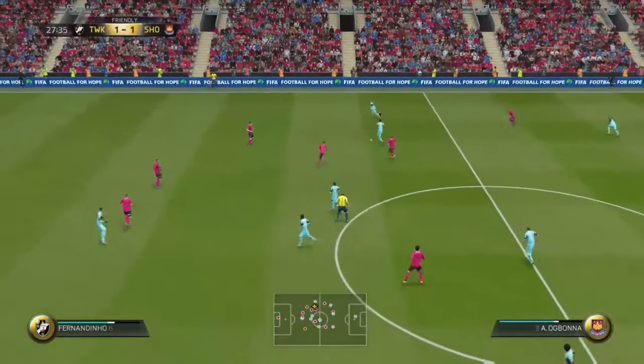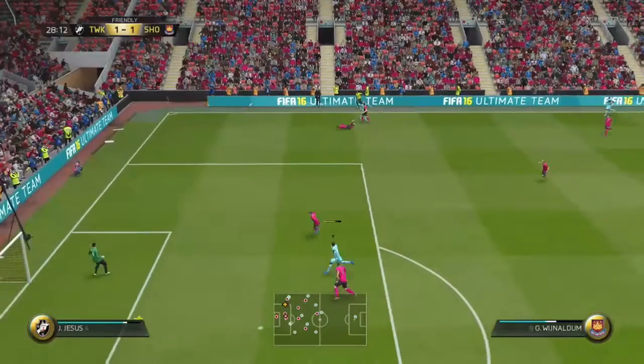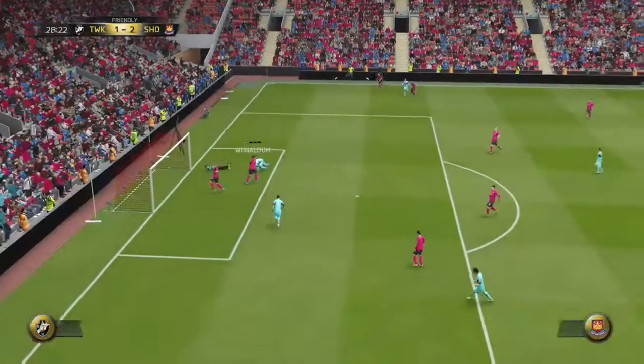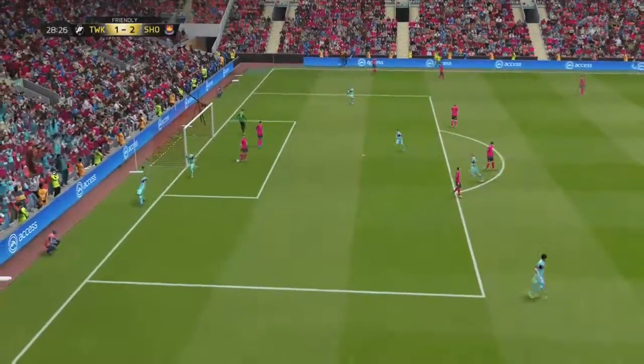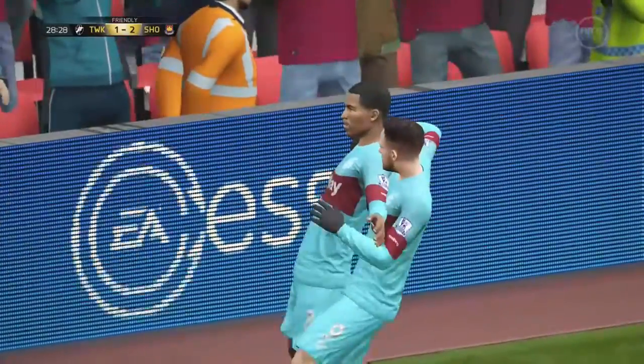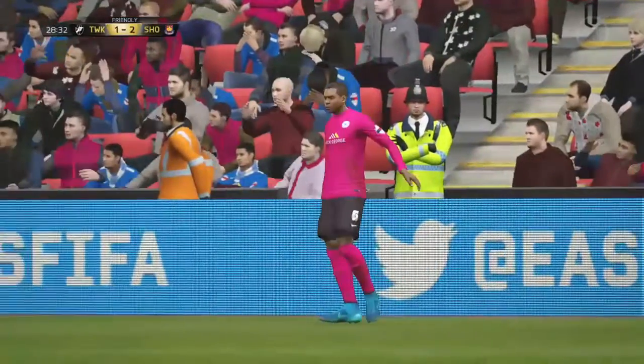Almost immediately after scoring that one, we see Fuguli getting the ball down the wing - you know how dangerous he is. He swings in a cross and I didn't know I was gonna win that header, but Wijnaldum just plants a header into the back of the net. Almost immediately after going 1-0 down we go 2-1 up, and I was loving life because this guy was much better than me.